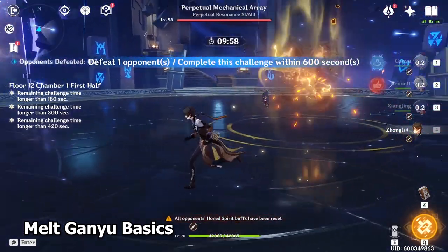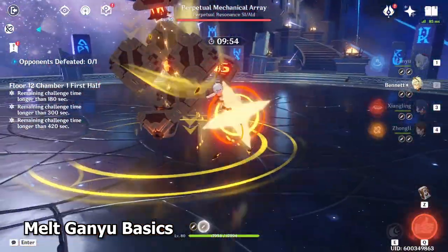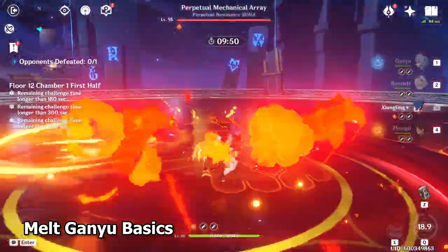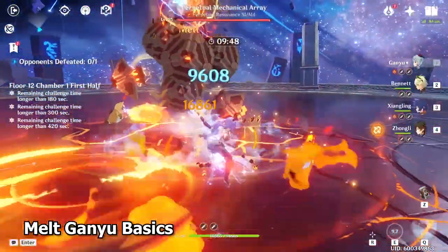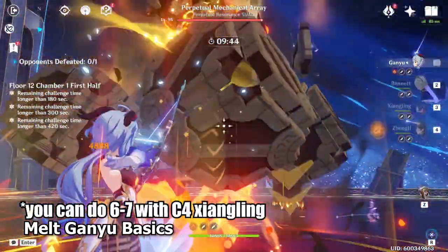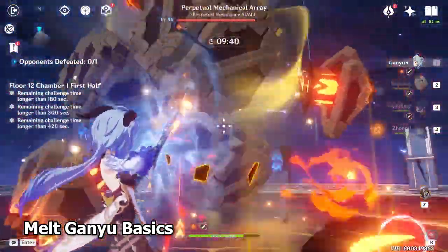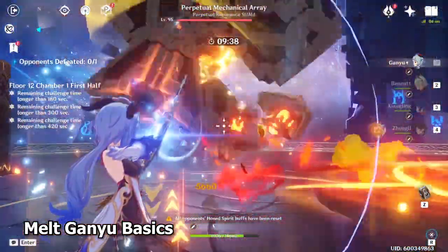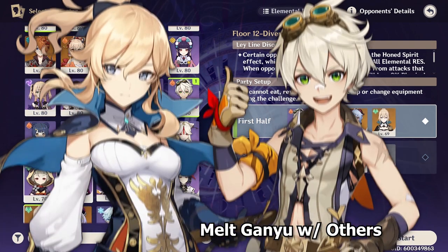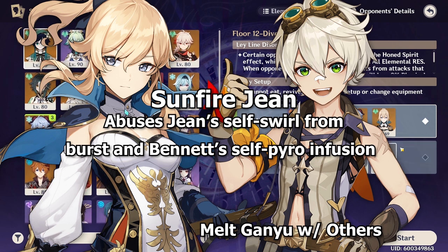Playing Melt Ganyu is very straightforward. You're going to start by casting Zhongli's elemental skill for a shield, then Bennett's elemental burst and skill, and finally Xiangling's elemental burst and skill. Then cast the elemental skill on Ganyu and do about 4 to 5 charge attacks. Make sure that the enemy has Pyro infused on them before you attack, which comes from the Xiangling Pyronado. It is possible to replace Xiangling with Jean here, using a technique commonly referred to as Sunfire Jean to apply the Pyro infusion.